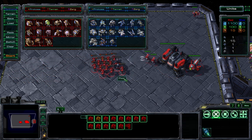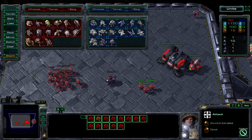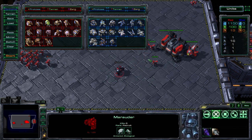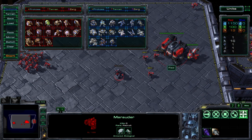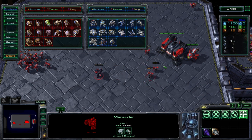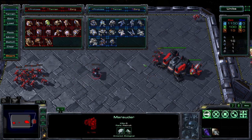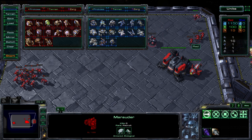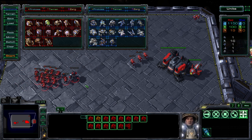Finally we have Concussive Shells, which only affects Marauders but makes their attacks slow down any units they hit. You can see once a Marauder shoots a Marine, that unit begins to move much slower. It doesn't last forever but it's very useful — say you're trying to chase down enemy units that are running away. With Concussive Shells on your Marauders, they'll slow down when trying to run. Or if they're chasing you, you can shoot them with your Marauders and you'll be able to escape much more easily.